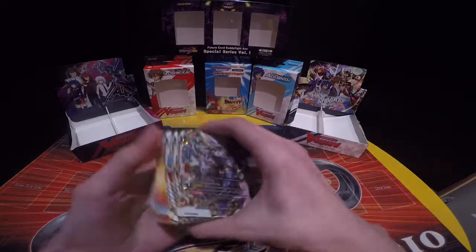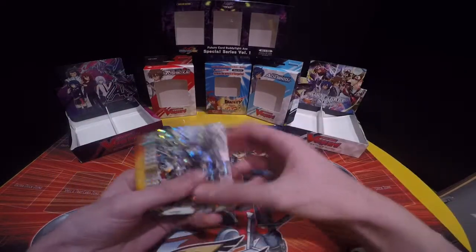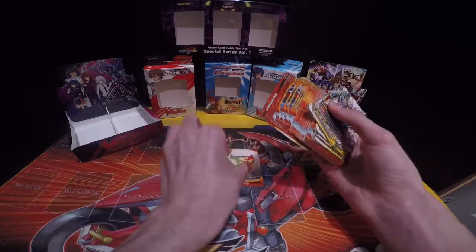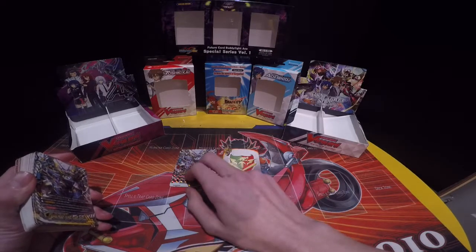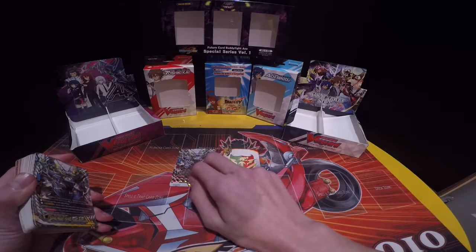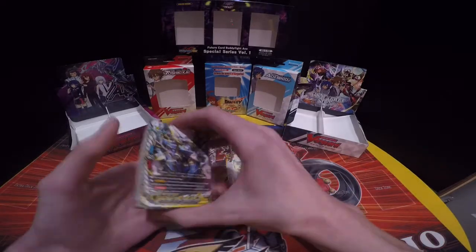First off, you have a 52-card deck. You have your buddy monster and your flag. Your buddy monster is the monster that you pick to use as your buddy, and the flag represents the world you're using.